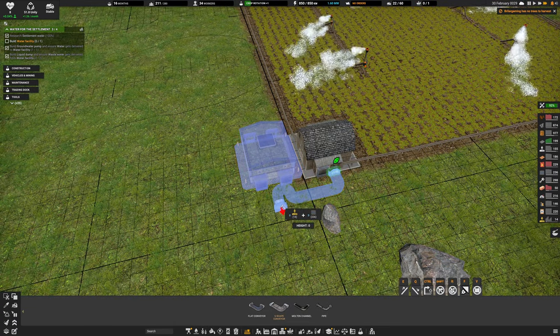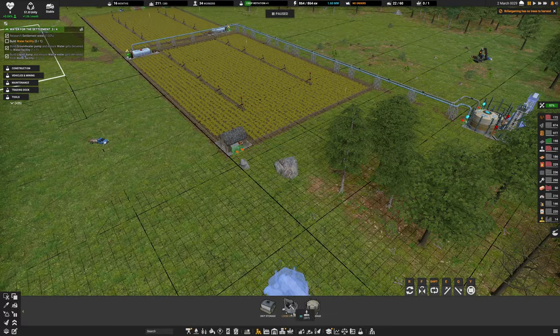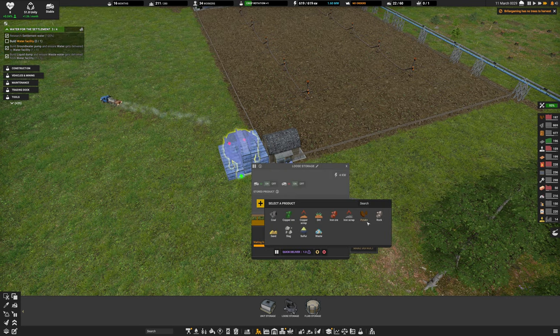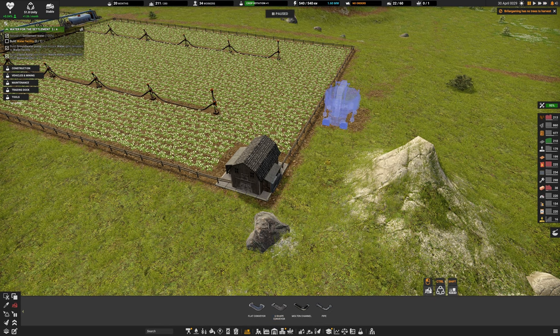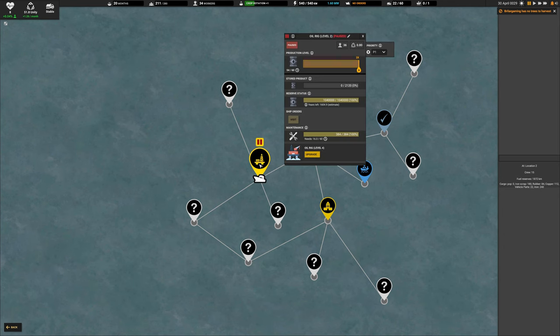It'll be a loose conveyor, not a unit one. I accidentally placed the wrong building and they built it super fast. Using the correct loose storage now, setting it to potatoes. Trying to place another one next to the second farm but the terrain is a problem. The oil rig is now up and ready - it has 1.1 million oil with a 1,604-year lifespan. We could upgrade it for more output - currently only 54 per minute.